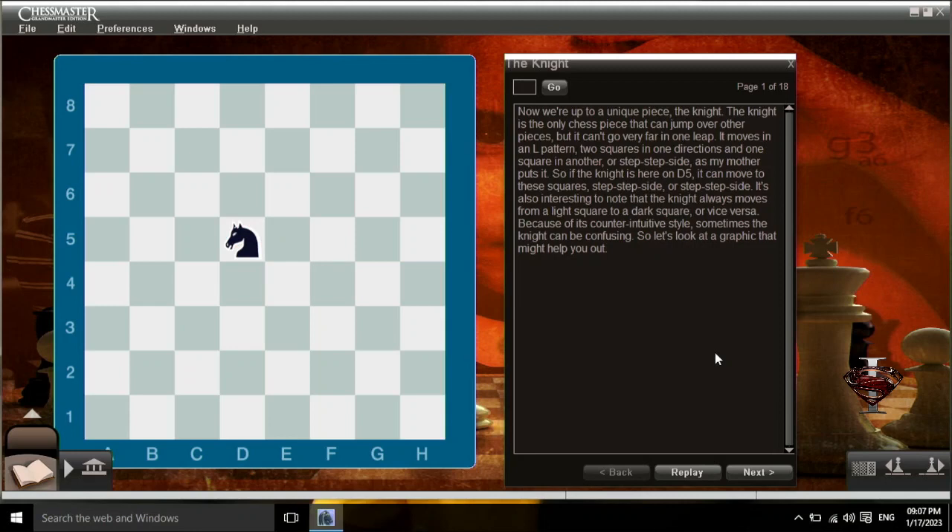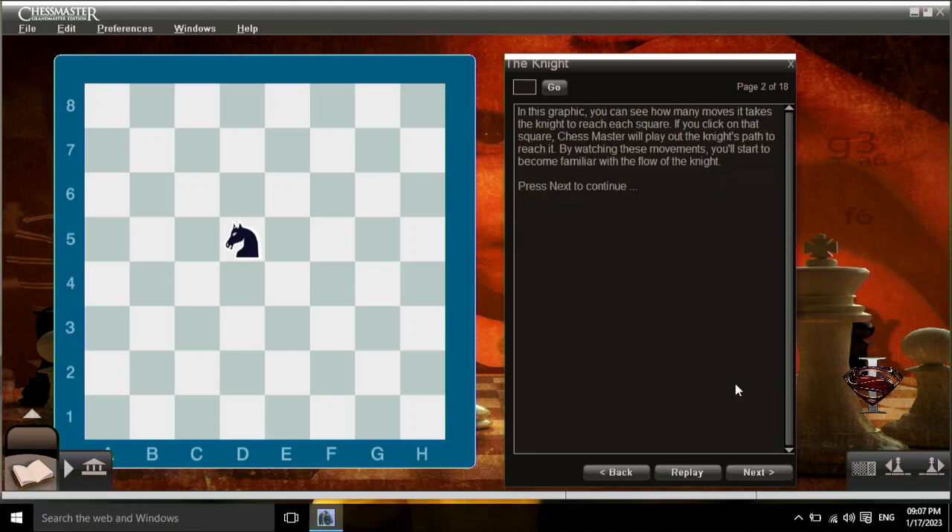Because of its counterintuitive style, the knight can sometimes be confusing. In this graphic, you can see how many moves it takes the knight to reach each square. If you click on that square, Chess Master will play out the knight's path to reach it. By watching these movements, you'll start to become familiar with the flow of the knight.